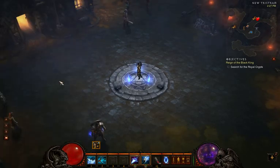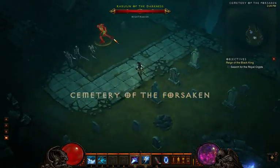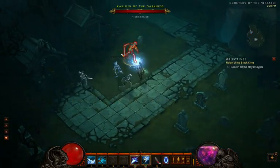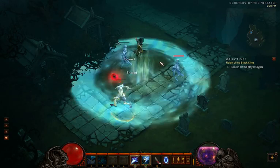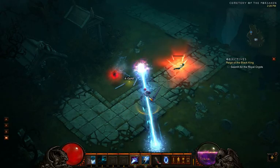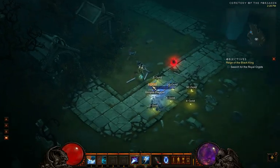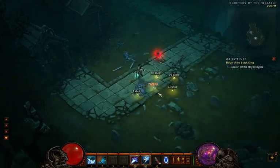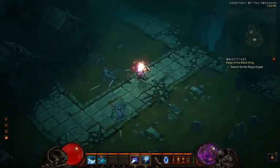I'm actually going to go here just to mess around for a little bit. I'm going to kill this guy. I'm going to freeze them and then pulverize them. Walking over gold just picks it up, which is nice — Diablo 2 was a pain for that.